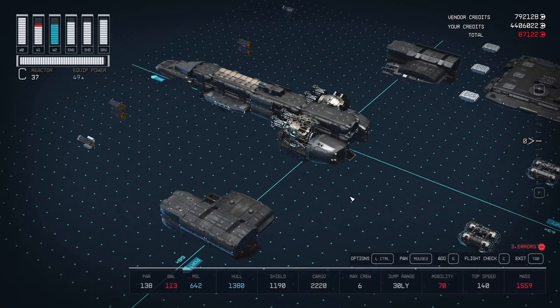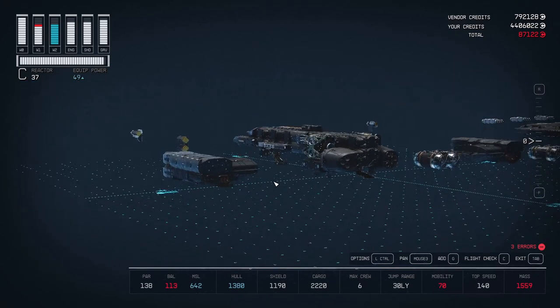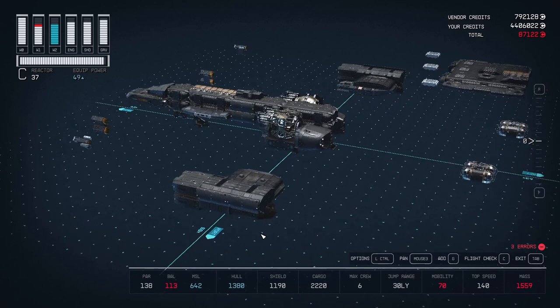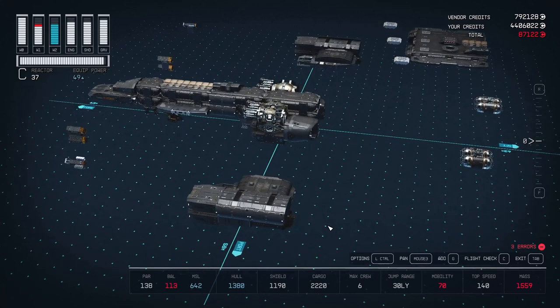The wing assembly is going to be mostly aesthetics and structural. The only two important pieces will be the engine — which is SA-4330, a class A one — but it does give us the smaller wing engine of the Daedalus and it works really well. The other part that's going to be important will be some cargo hold: a thousand cargo hold, 30 by hauler cargo hold. The rest of the wing assembly is just structural and aesthetic.